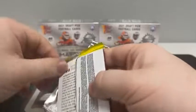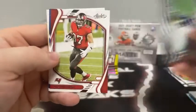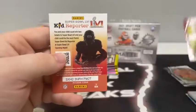Pack number four. We've got Michael Strachan for the Indianapolis Colts, Amon-Ra St. Brown, Elijah Molden, a Red Zone of Russell Wilson, base Rob Gronkowski, Ezekiel Elliott, Jared Goff, and Patrick Peterson for the Minnesota Vikings.